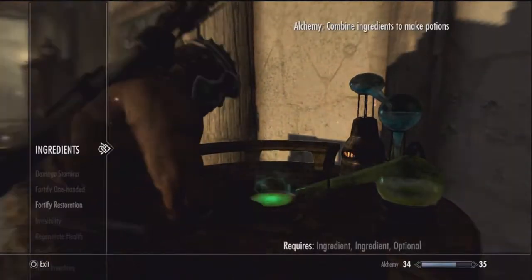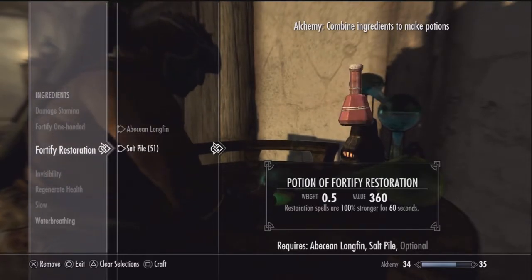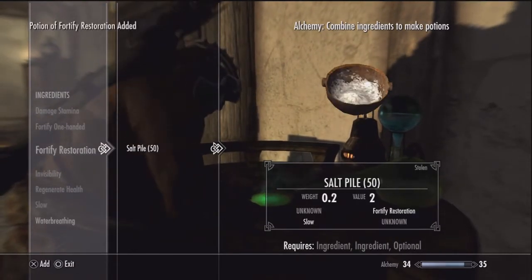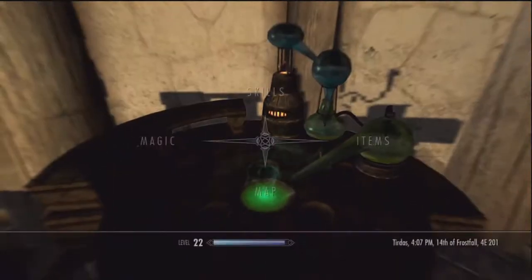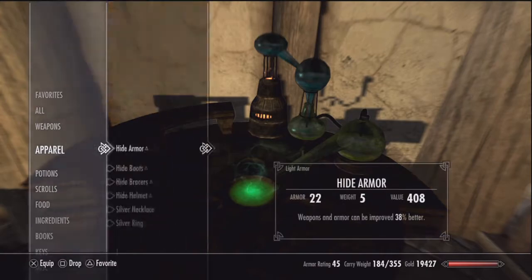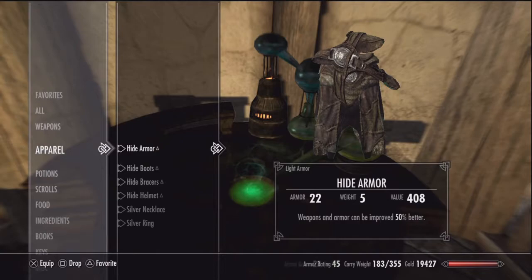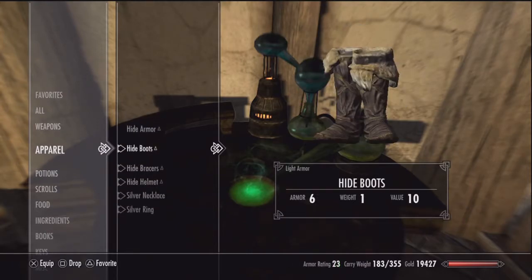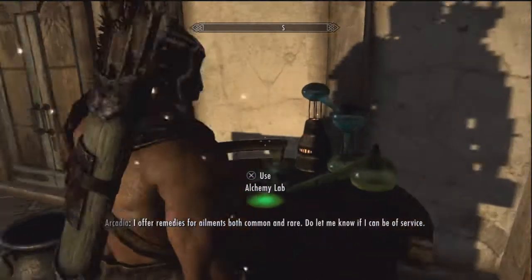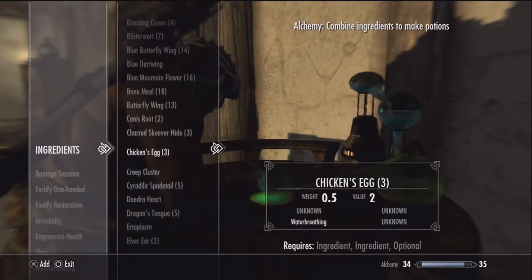You'll keep repeating this process until you've gotten it high enough that all your potions are super high in value. The value of these potions is what determines how fast you level your alchemy — it doesn't matter what potion it is, all that matters is the value of that potion. At a certain point in this process every potion is like 10,000, which levels you super fast.